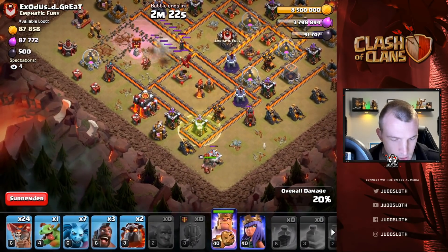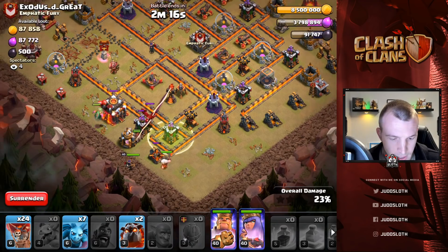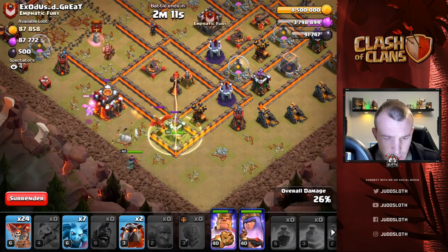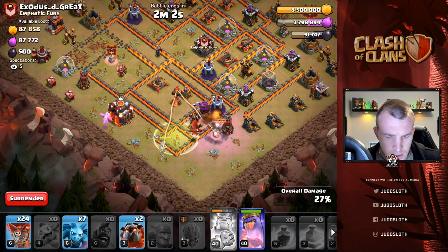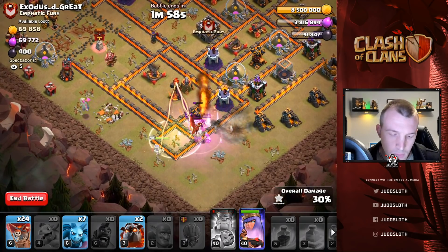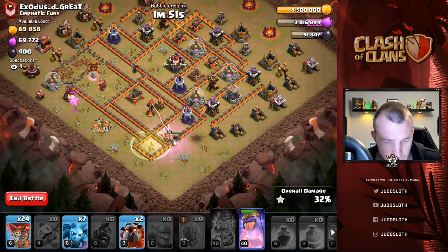Let's go with the king, jump spell, baby dragon, three hog riders, and the queen. Let's get that dragon down — that's obviously going to be major. We then want to try and get the infernal tower. What is the king doing?! Why did you jump back out of the base? Get in there and get that sweeper — queen, go into the base please!